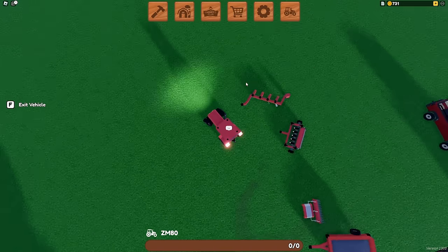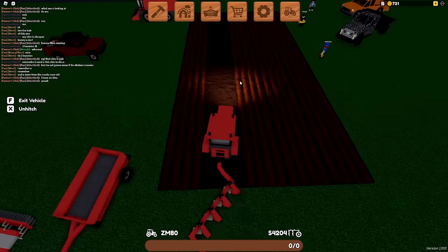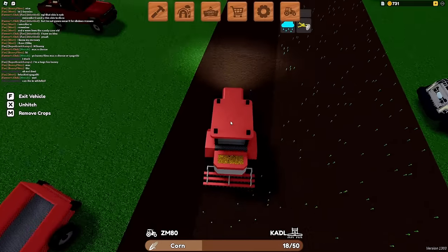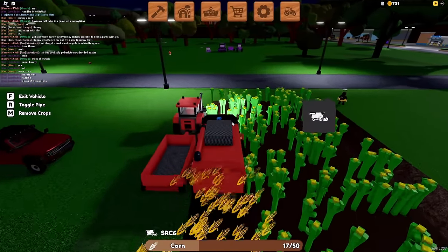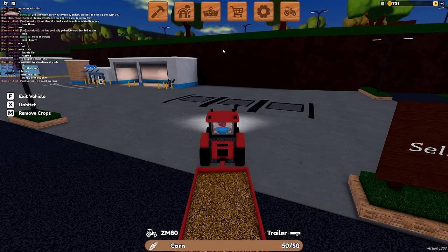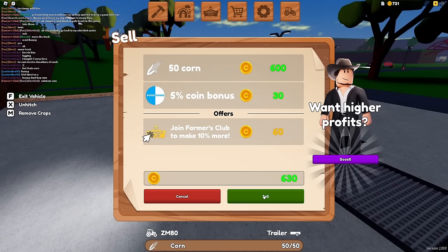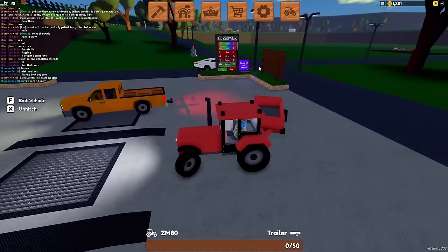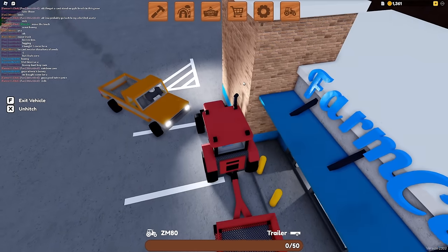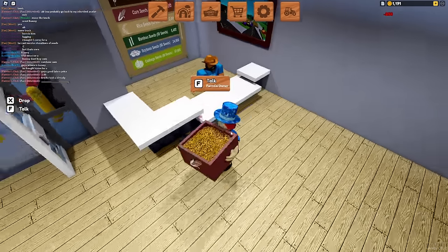Anyways we go back to our invisible garage to get our visible equipment, and then we can prepare our field and go sell. The price has refreshed to 12 per piece — pretty much the highest it goes — so we're selling this for 630 coins, which brings us up to 1,361. I think after we sell corn two or three more times we will finally be able to afford to upgrade to rice. We're going to buy one box — you don't even have to set it on the counter, you can just hold it and buy it.